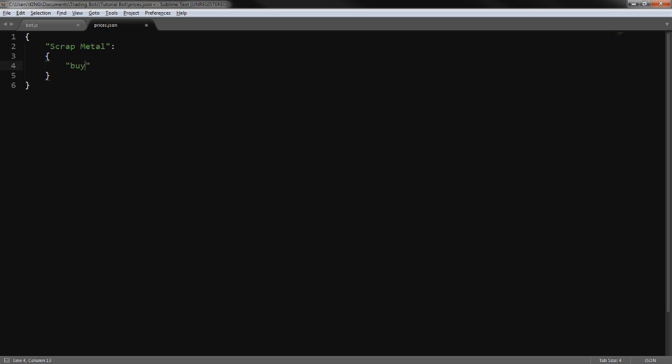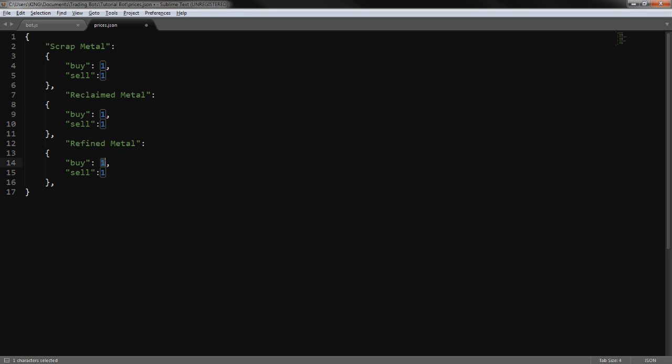For Scrap Metal we define: buy is one scrap, sell is one scrap — just defining the currencies. We add a comma and continue. Then we do the same for Reclaimed Metal and Refined Metal, with the buy price set to nine for refined and three for reclaimed.